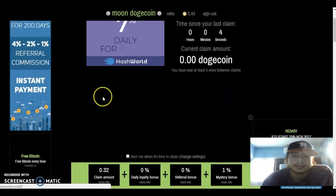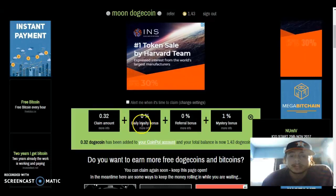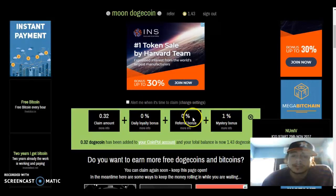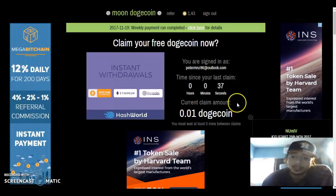What I like about this is that I got 0.32 plus a daily loyalty bonus. It's actually my first day using this one, so I don't have the loyalty bonus yet. Every day you click at least once every 24 hours, you get your daily loyalty bonus, plus a referral bonus of 25%, and then there's a mysterious bonus. So I got 32, and I now have 1.43 Dogecoin — that's pretty sweet.